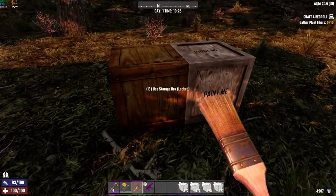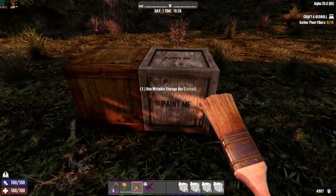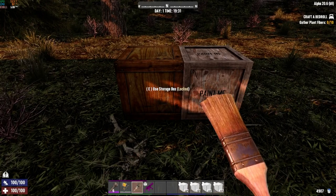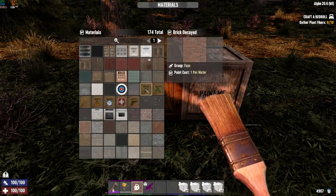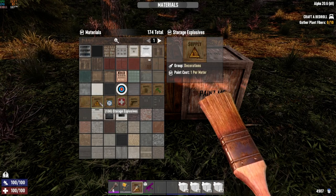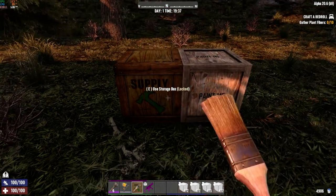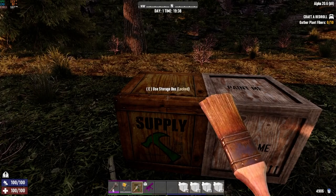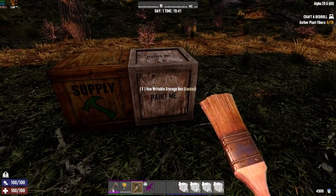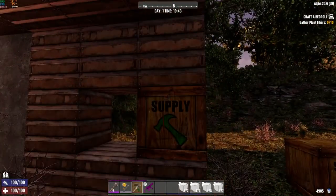Other than painting walls and bases, you have another option. Storage boxes are very nice but a plain box with just text written on it looks kind of lame. If you want to add a little flare to your storage and utility, you have these little icon options for basic rudimentary labels — weapons, food, meds, explosives, ammo, tools, building supplies — and you can paint that right on the box. Keep in mind this only works with regular storage boxes; the writable storage box cannot have icons painted on it because it's designed for text instead.